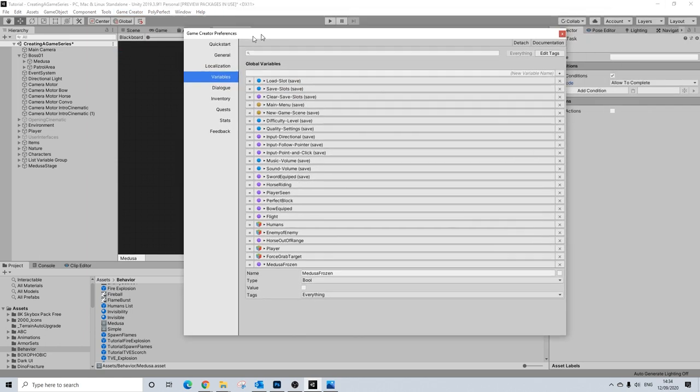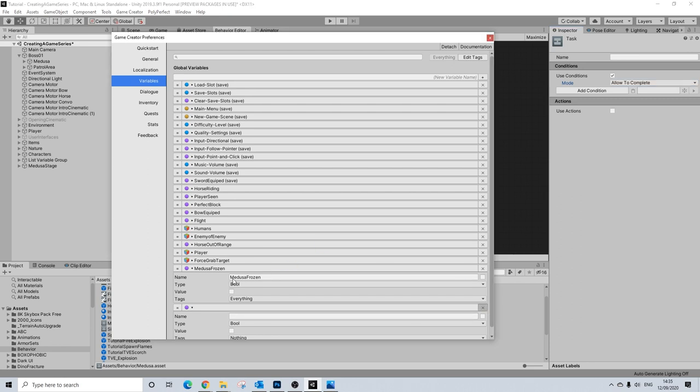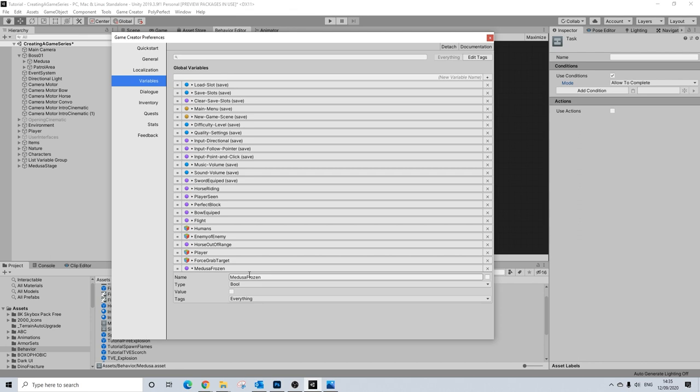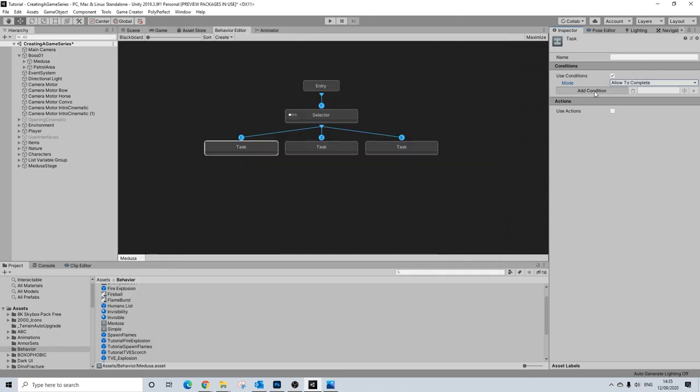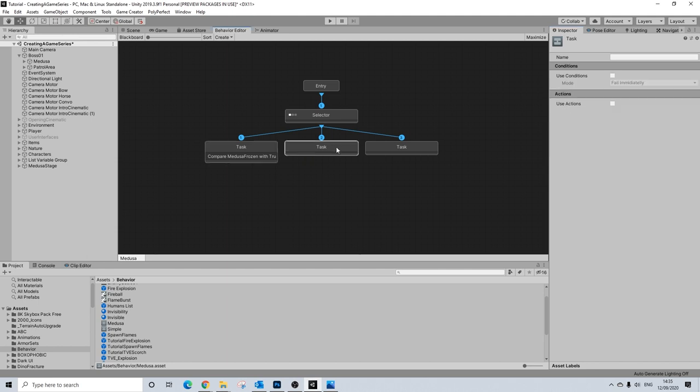I'm going to go to Preferences and set up this global bool: Medusa Frozen. If you don't know how to add this, press plus, Bool, and just type in the name. This bool will be doing the following: this is the condition we'll use when Medusa herself is frozen. It's simply the easiest way to make sure all of the other behavior stops functioning. Instead of using cancel actions, we're just going to put this as the highest priority. Once you bounce back that projectile she sends at you, you'll actually freeze her, and we need to make sure that always has priority.